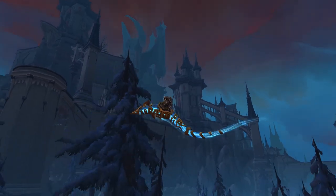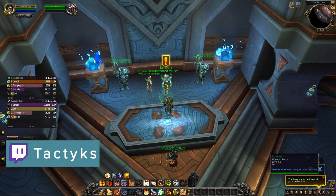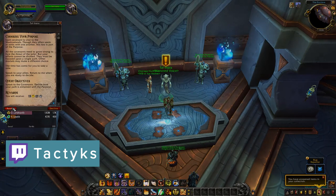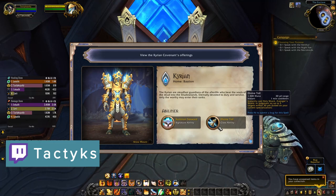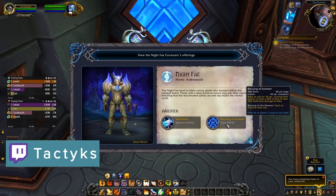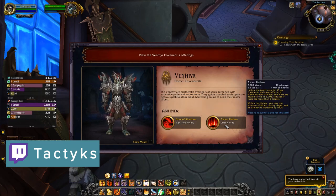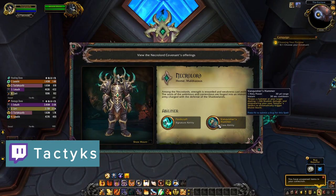Once you've hit level 60 and completed the entire main story, you will have the option to select your covenant. Covenants are the big system with Shadowlands, so they are very important and central to the story and gameplay. When you select your covenant, you will gain two abilities: one specific to the covenant shared by all members, and one specific to your class and covenant. You do gain access to these abilities while questing through the zone associated with your covenant, so you get a little bit of time to test them out before making your choice.